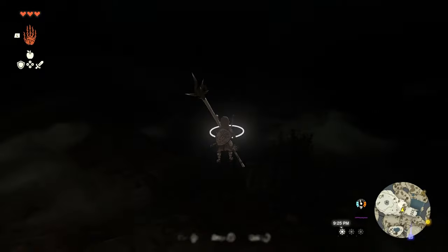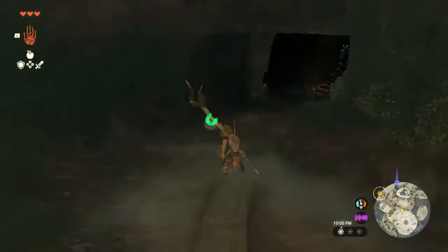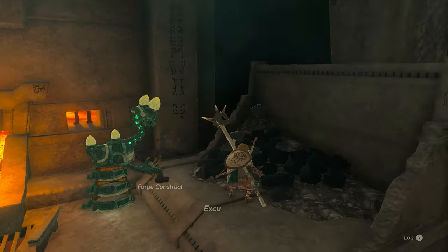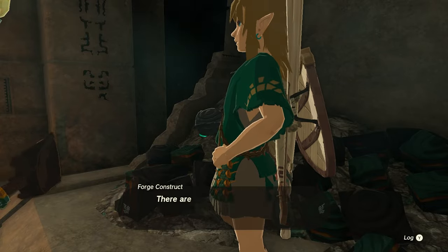After speaking with the construct, you can use those Bright Bloom Seeds to illuminate the cave and follow it downwards. You'll find some more constructs down here, but you specifically want to talk to the one near the forge to learn about Zonite and Zonite Charges. Again, this is really important for later on, so keep it in the back of your mind.